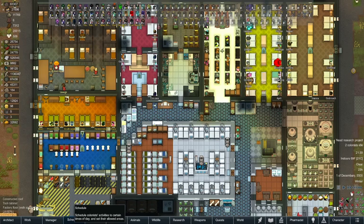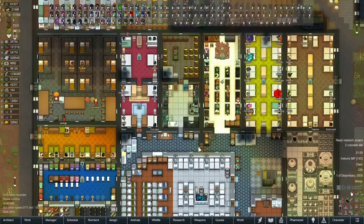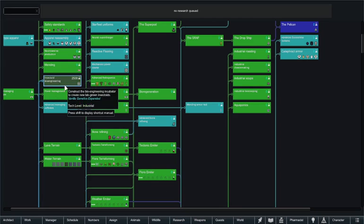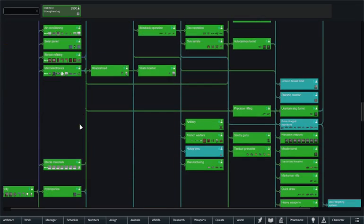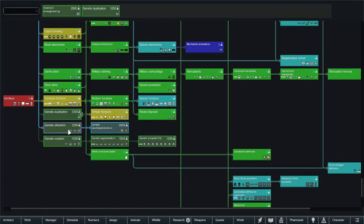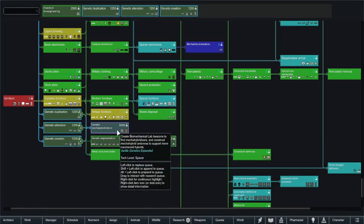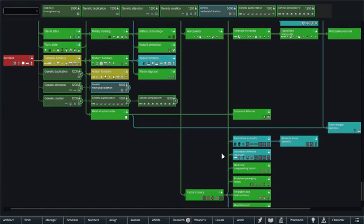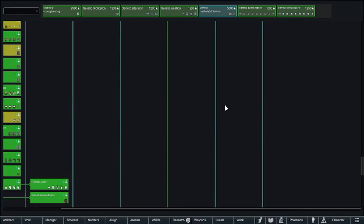Hello everyone, welcome back to RimWorld mod testing. Today we're looking at Vanilla Genetics Expanded, which is the updated version of Genetic Rim — now since the whole Vanilla crew is behind it. We need to start off with some research: insectoid bioengineering is the first one, and then we've got genetic duplication, alteration, creation, genetic mecha-hybrids, augments, and compatibility.